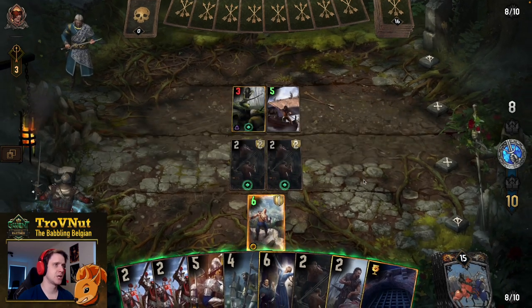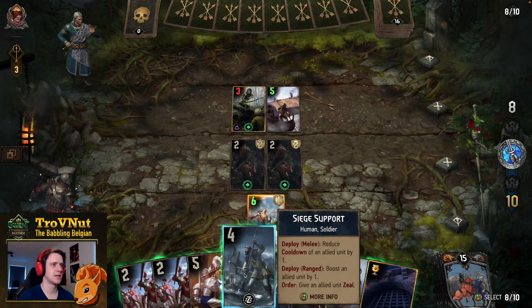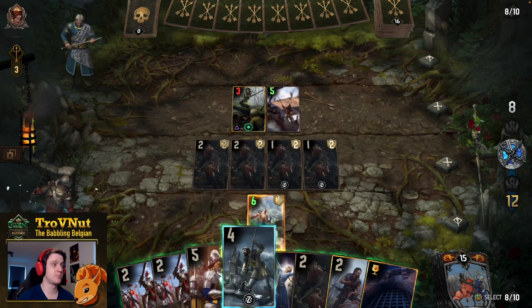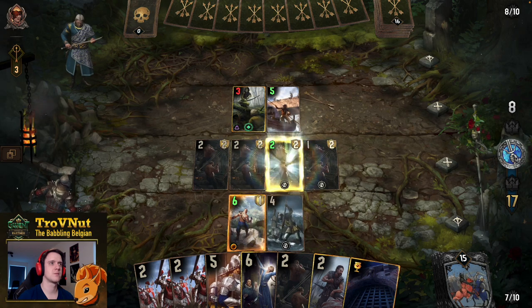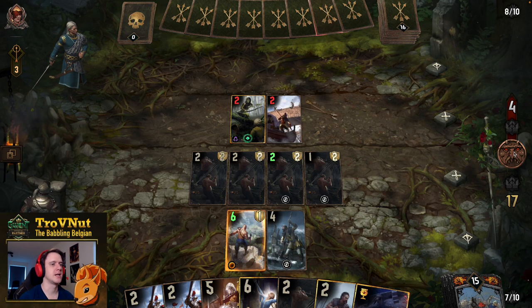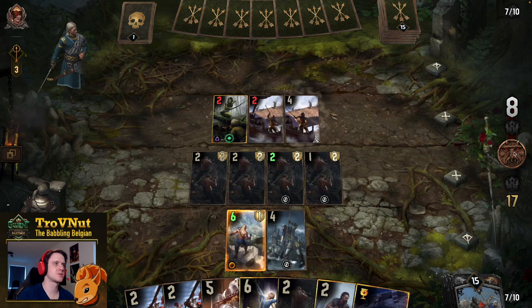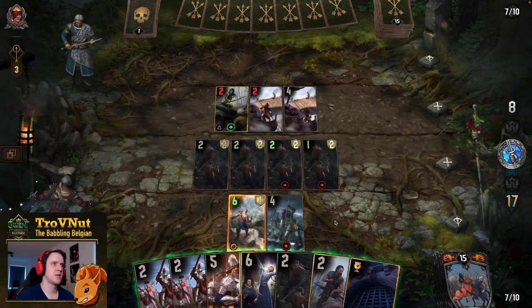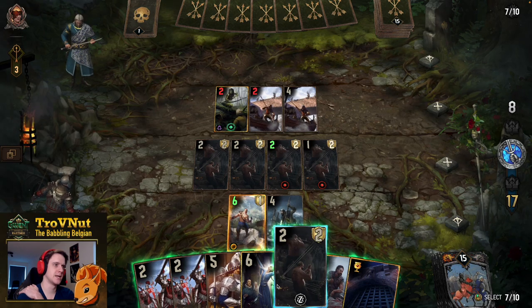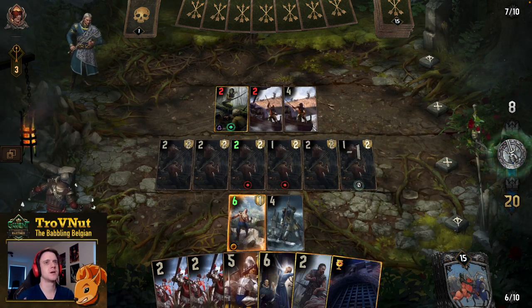This is a hand-boosting deck we're up against, so Siege Support should be fine. We place the reavers and the siege support. Four reavers means four points of damage every single turn, and the next one can boost as well. We could have six reavers on the board — I'm going to be careful, I don't really need six, but six reavers in total should kill anything coming up.